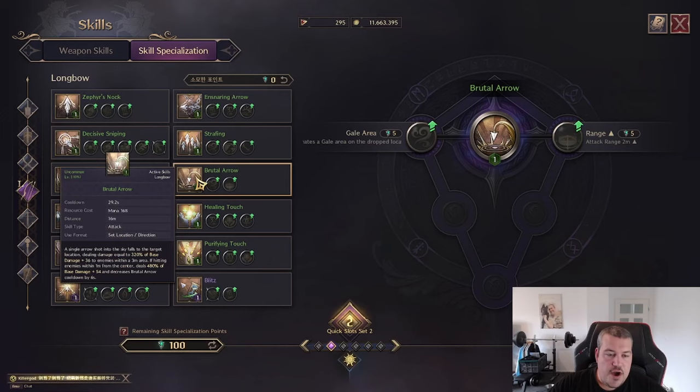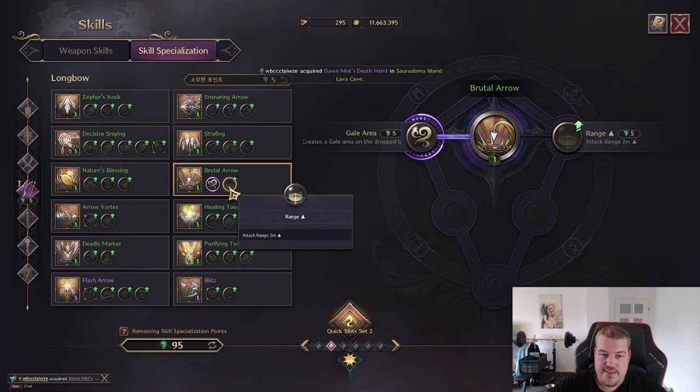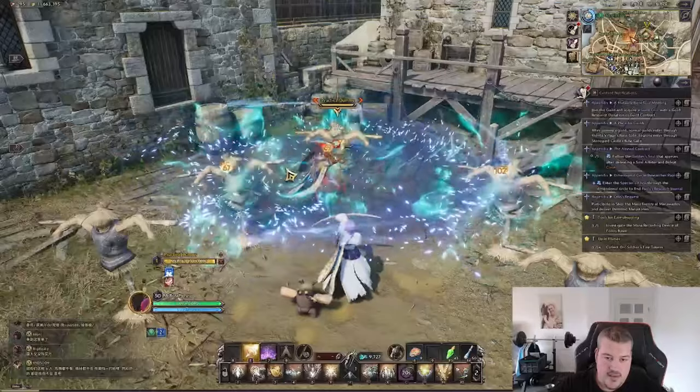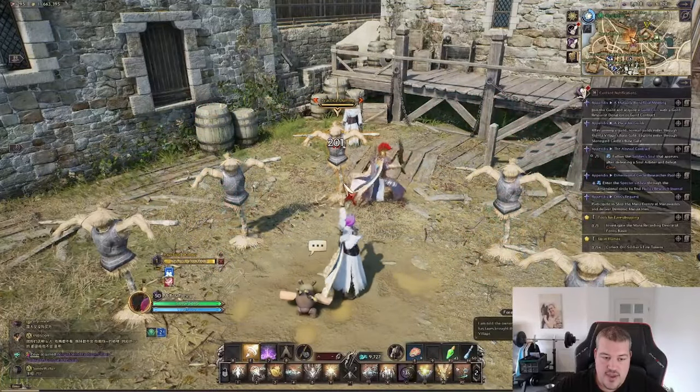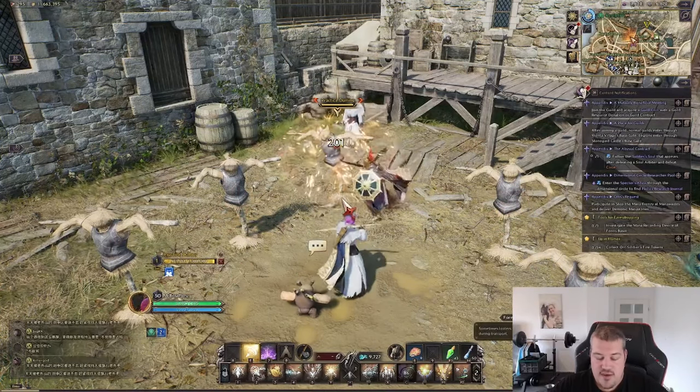Now let's go to Brutal Arrow: a single arrow that comes down from the sky like an AoE attack, dealing around 480 base damage. You have the option to turn the landing area into a gale area, stacking gale and applying more AoE damage over time. You also have the option to cast it from longer range. Here's what it looks like in game — the gale area pops and continues stacking. If you can get one more stack going and reach nine stacks, you'll get the AoE proc.